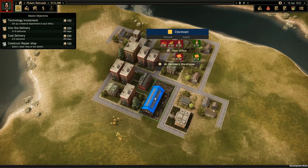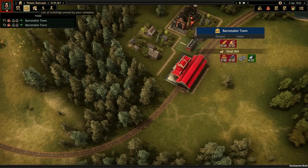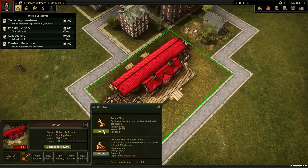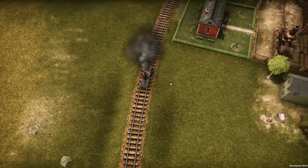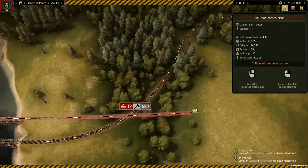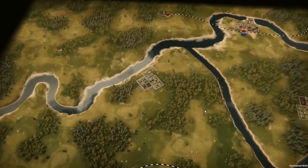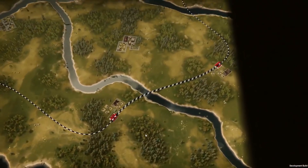Our first mission requires us to deliver steel to Cincinnati, but in order to do that we're going to need to locate a steel mill and deliver the resources it needs to make steel in the first place. It's also important to consider that our locomotives will break down over time, so let's upgrade this station to include a repair shop to keep our engines in tip-top condition. If one of our trains was ever to break down it would block the network and prevent other trains from passing through, so it's important to plan alternative routes ahead of time.